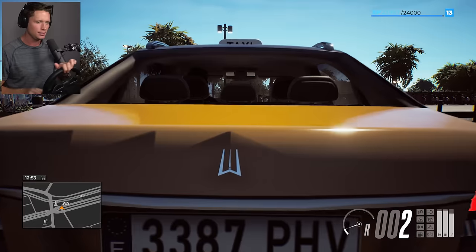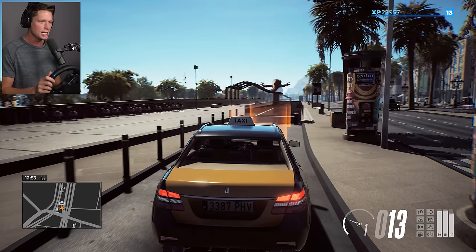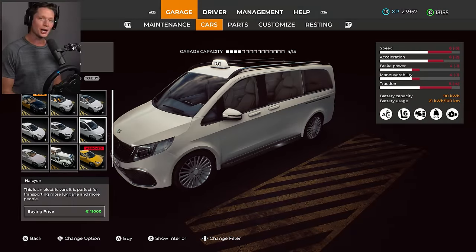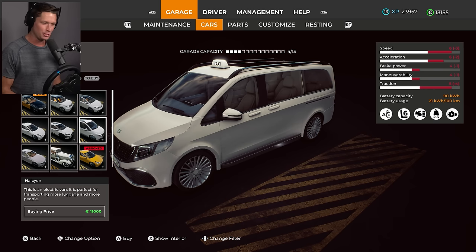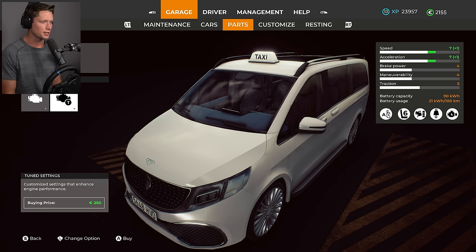This is a bit of a tough garage, but we are gonna be trading in the Mercedes AMG for a slightly different vehicle. When I say big, I'm talking real big — we have a minivan today, the Halcyon. This is an electric van, perfect for transporting more luggage and more people. It's the biggest vehicle in the game and it's officially ours, so we can customize this bad boy.